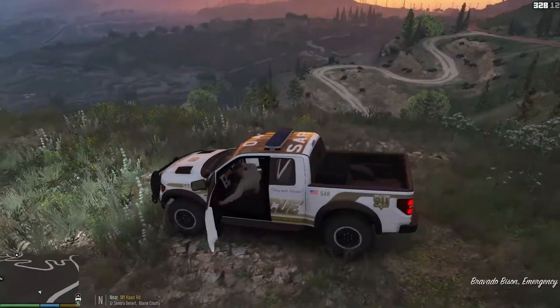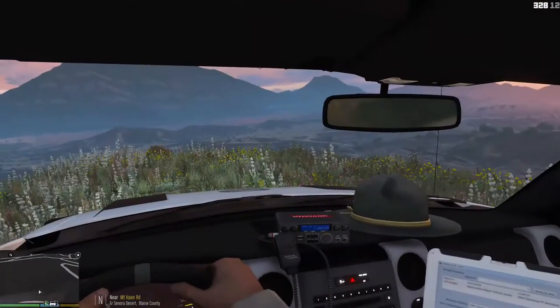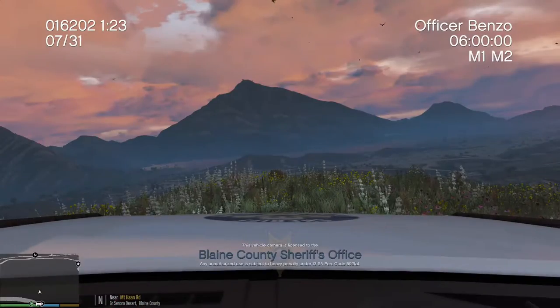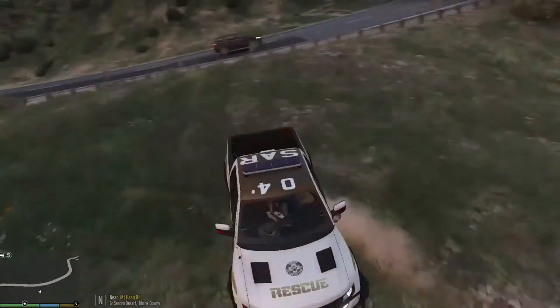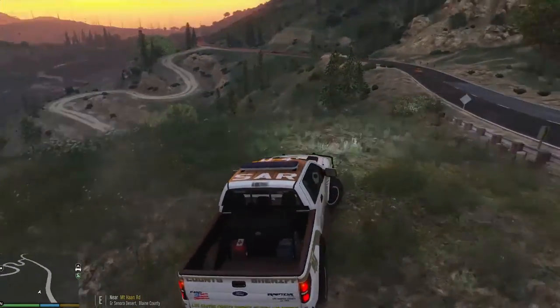I hope you enjoy this episode. We'll be rolling out with some wilderness callouts in this really nice F-150 Raptor. You can tell it's Los Santos County Sheriff's Search and Rescue Division. It turned out really good. Once again, the SAR stands for search and rescue on the top of the actual roof there.